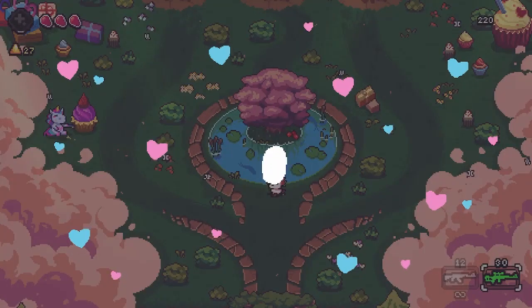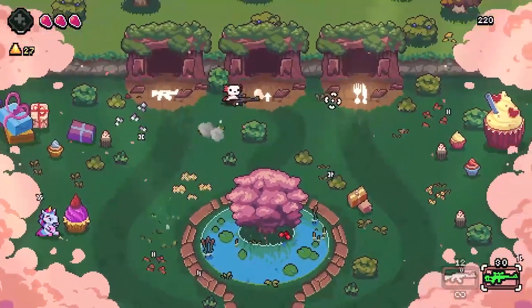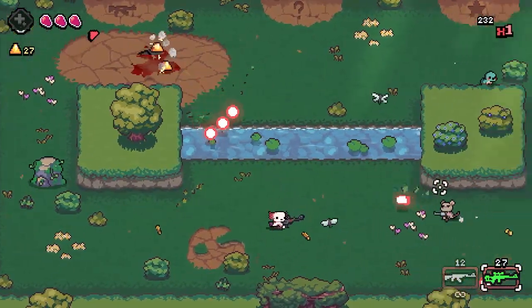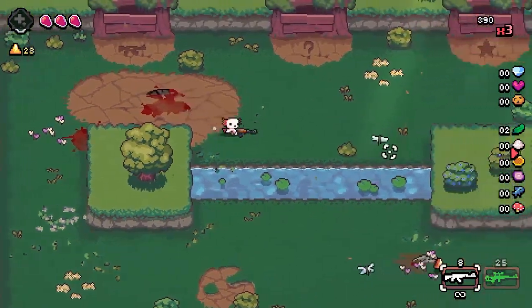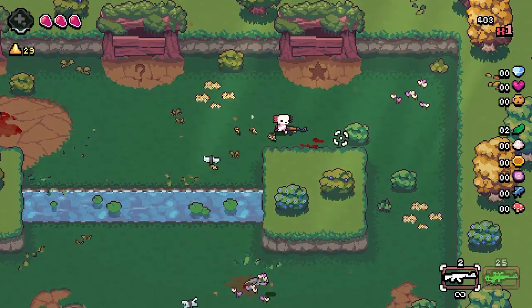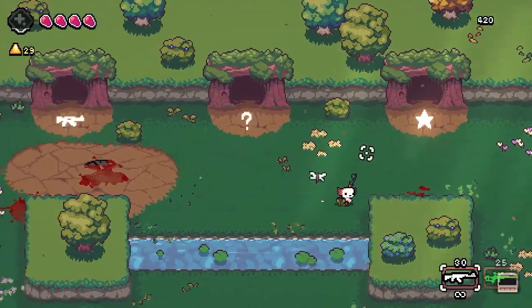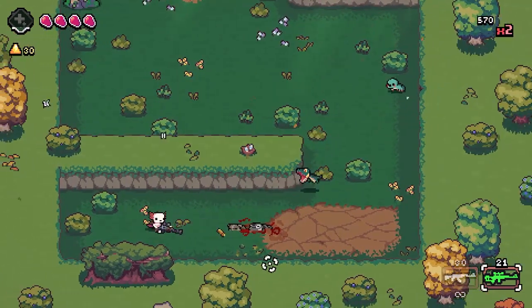Let's go get another friend, why not. We got a Banana Lato — okay, beautiful. Max health for sure — need the max health because I'm terrible. We definitely need a relic.